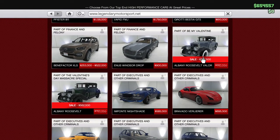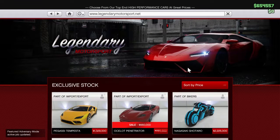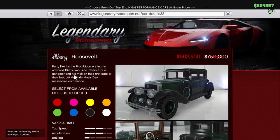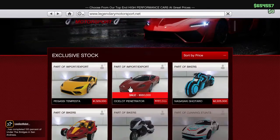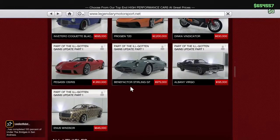Just like part of the Be My Valentine DLC, they have the sale on the Albany Roosevelt Valor, discounted from $982,000 to $736,500. Along with the other Roosevelt — the Albany Roosevelt — which went from $750,000 down to $562,500. So if you want to go ahead and buy those for Valentine's Day and relive yesteryear, go right ahead.